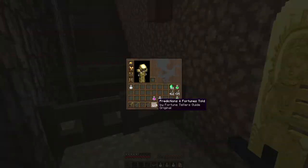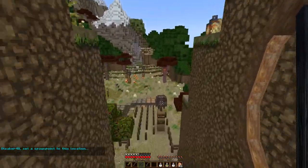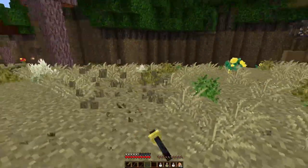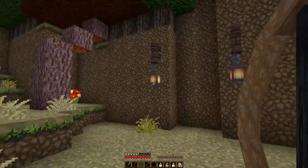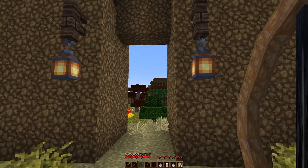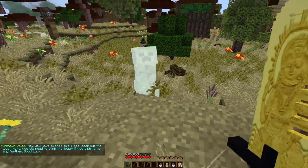That concludes our business in Greentown — let's actually make some progress now. Our next goal is to get to the Swamp Dungeon, which is over past those mountains. We're not going to be able to get through via the Glowstone Cave. Let me grab my fancy bow and arrow. Check it — Swampy Grove Pass! 'You've opened this place. Seek out the tower here.'